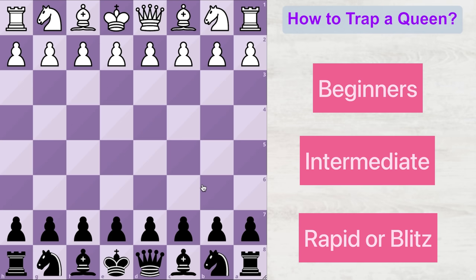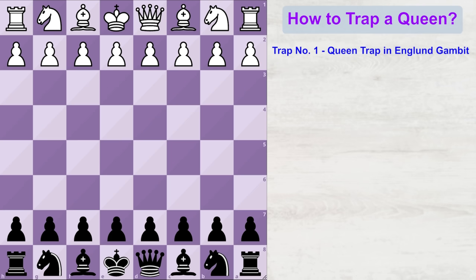Let's look at the first trap, which is seen in the England Gambit. The England Gambit starts with d4, and black gambits the pawn by playing e5. The idea is black is directly challenging the center and asking white to leave control of the d4 square, while also opening lines for his dark-squared bishop. Since white is getting a free pawn, most players don't mind taking it, so white plays d into e5.